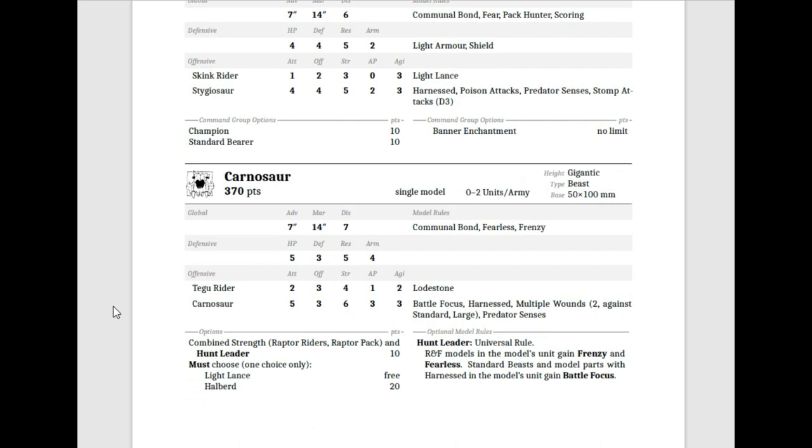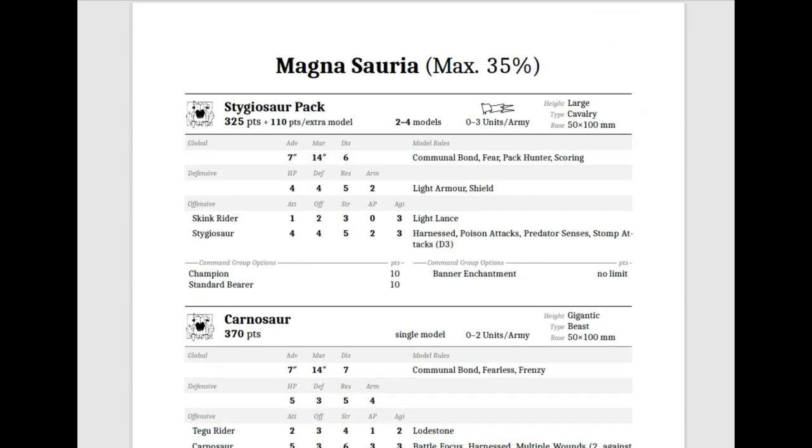First up is a Stygiosaur Pack, which at 325 points gives you two Stygiosaurs. You can have 0 to 3 units, 2 to 4 models in a unit, and 110 points for an extra one — so four models will run you 545 points without a Champion or Standard. These guys can take a Banner Enchantment. Stats: Advance 7, March 14, Discipline 6. They have Communal Bond, Caught Sphere, Pack Hunter, and Scoring.